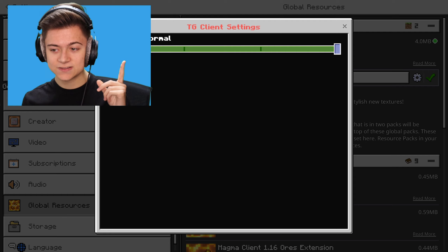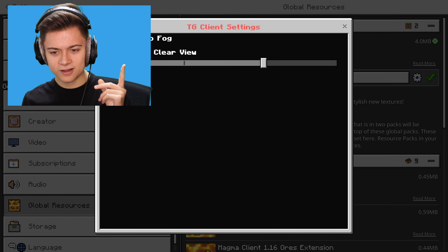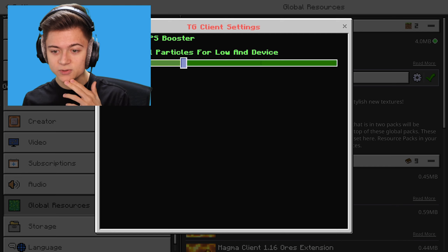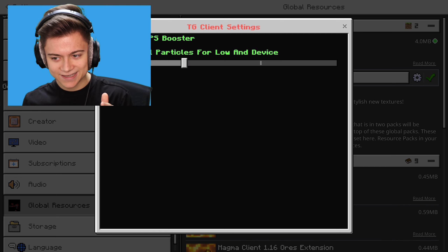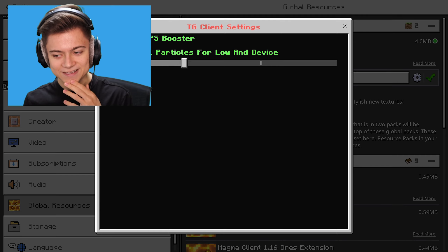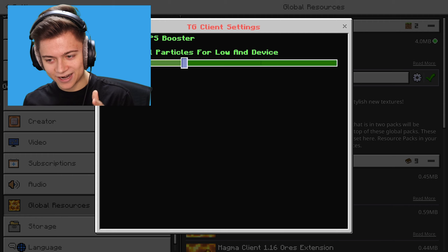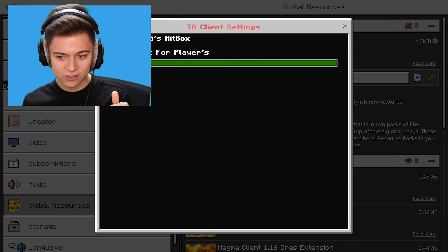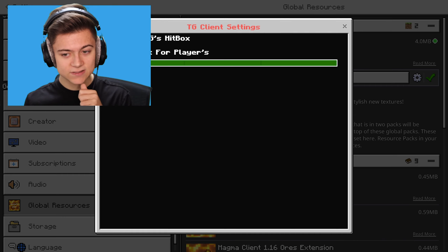If we press the gear icon, as you guys can see, we got a normal res. We got a res over here that says no fog - no fog for clear view. FPS booster removed all particles for low-end devices. They actually wrote low-end device, I think they meant to write low-end device. But anyway, it's all good. And then lastly, we actually have TG's hitbox, so it actually shows hitboxes for players. That's so cool.